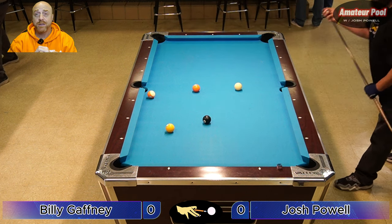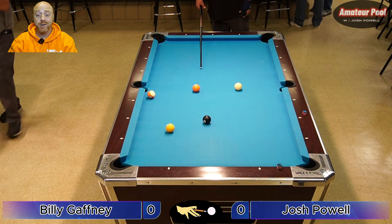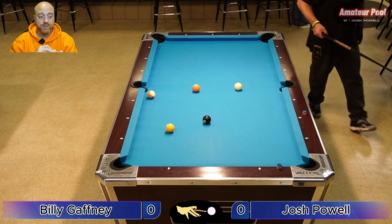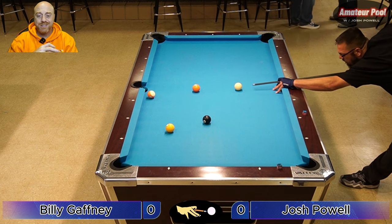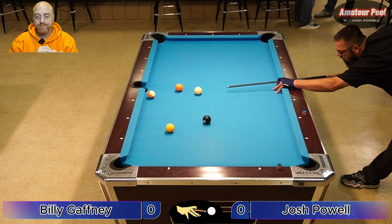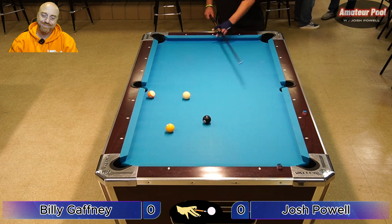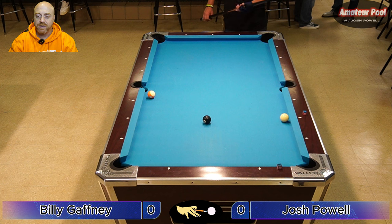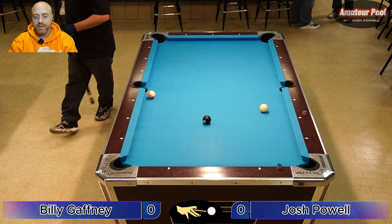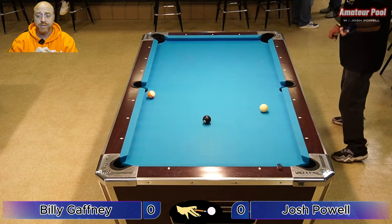He got perfect on that five ball. This should be it for the first game — looks like I'm going to go down one-nothing unless there's a catastrophic error. That scratch killed me. Billy, as far as skill levels go, is a solid B player. I'm not sure why he's a six in APA — I don't think he sandbags. Maybe he just has a bad record in league matches, but I've played him in tournaments before and he's pretty tough. He's beaten me a few times.